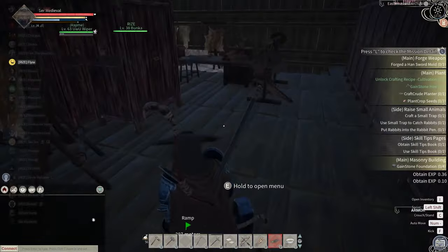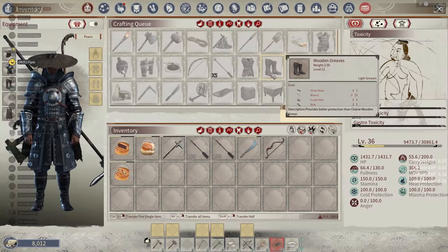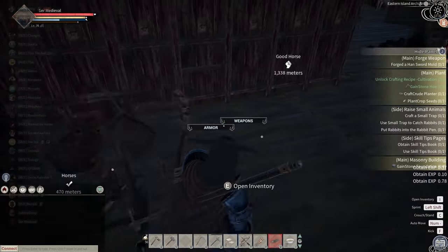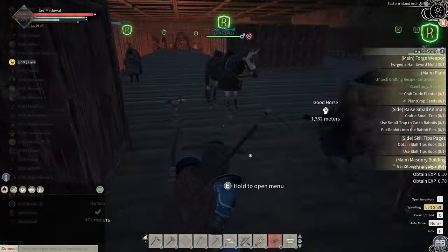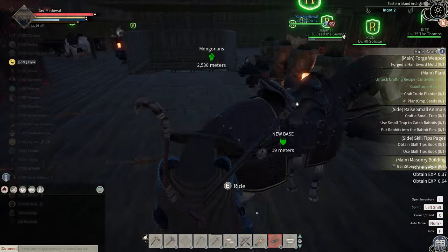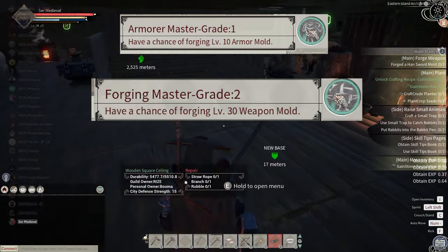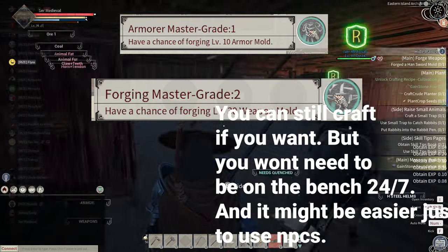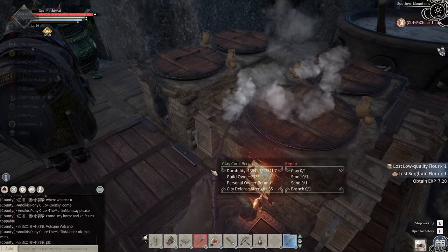For Armor, same deal — five expertise points, idle proficiency training, and just stay on a bench all day. If you're the weapon or armor crafter for your guild, you're mostly going to get it by doing your job anyway. Eventually when you get NPCs with perks like Armor Master and Forging Master, they'll replace you as a crafter, so don't get too attached to these skills.